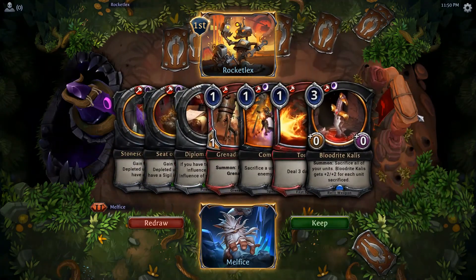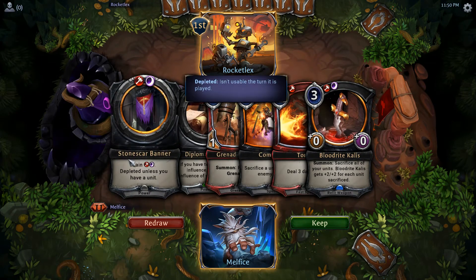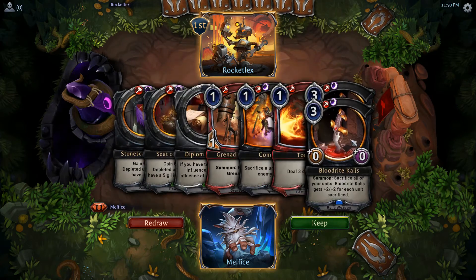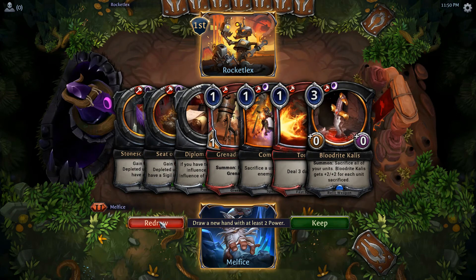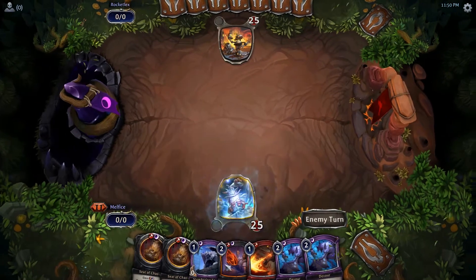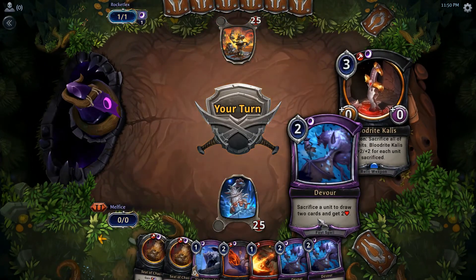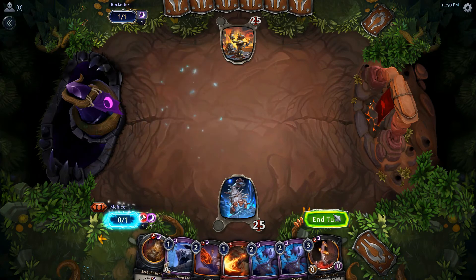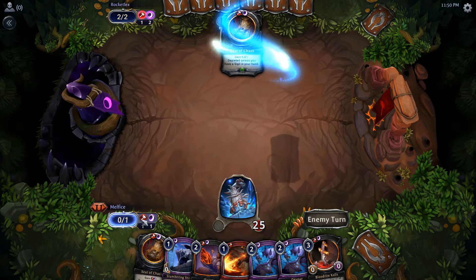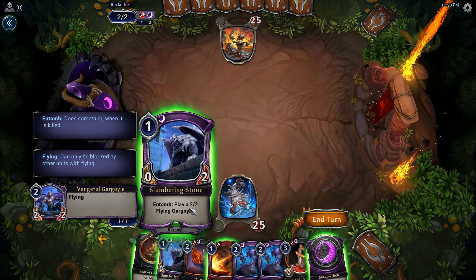This opening hand is actually not bad — we have early game. I'm tempted to keep this but let's redraw. This is actually better because we've got card draw. Okay, this is definitely better, especially with the stuff like that. We've got our two influences for Fire — this deck only needs two of each, I think.